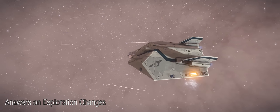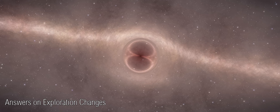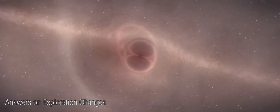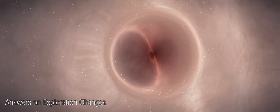Stations and outposts will be automatically revealed when a player enters a system, which should be pretty good. As for probes themselves, these are going to work by impacting directly on the surface of the planet, so it won't be a case of attempting to get them into orbit.